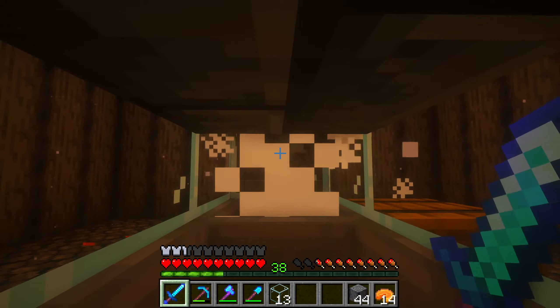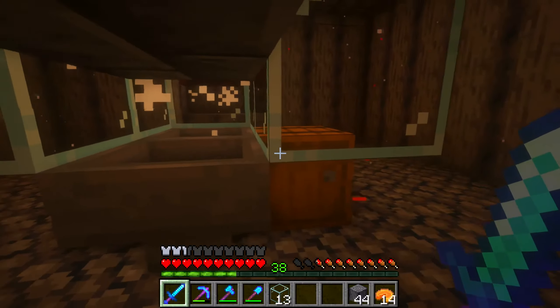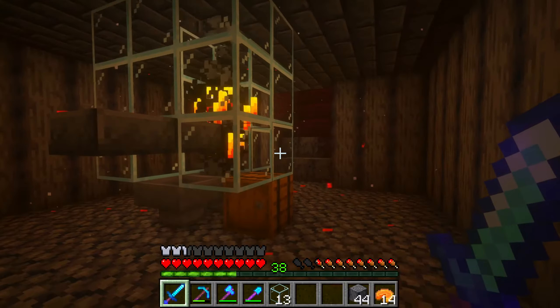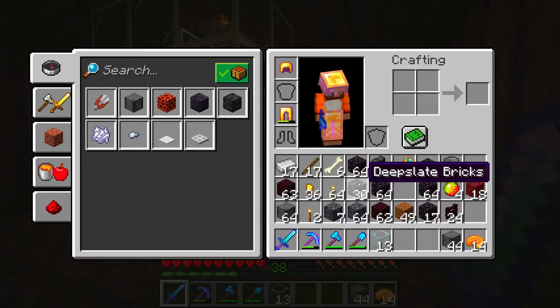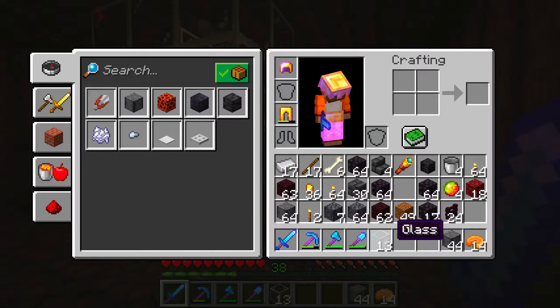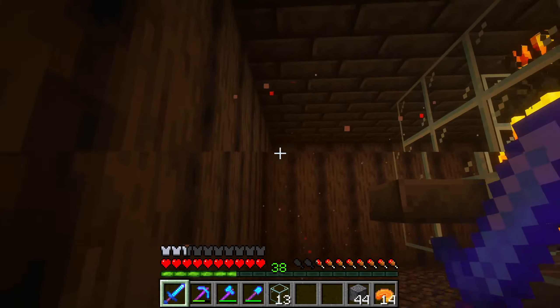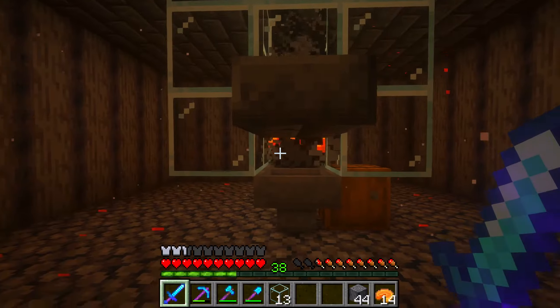It's still super easy to make, though — you have no idea. The materials: a barrel, two hoppers, three slabs, a bit of whatever building block you want, about four and a half stacks of glass, some dirt as a temporary block, two stacks of torches to light the top area while you're building, and four lava buckets. Pretty chilled honestly.